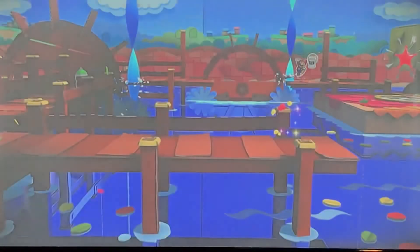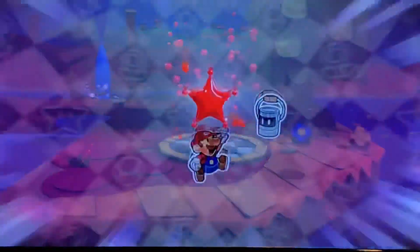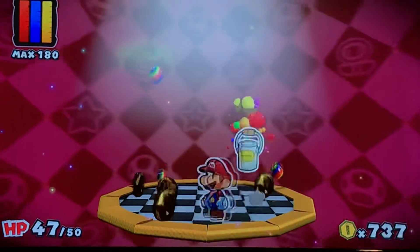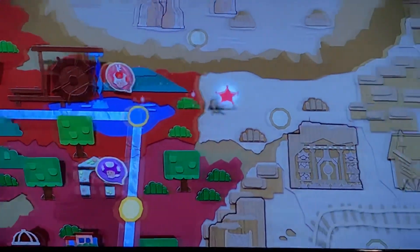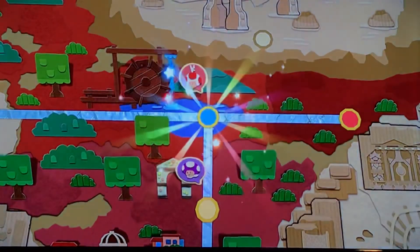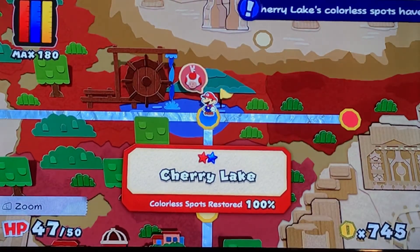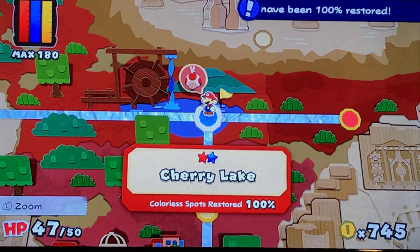Just walk over to Huey and you are good to go. That about does it for the Red Paint Star in Cherry Lake. That was a much shorter video than the last ones, but we basically already did everything for it, and now everything should be 100% painted. We unlocked a new level, but we're going to be getting back to that not in the next video, but in a future video. And there's our first golden flag, with everything painted — 100%. Hope you enjoyed this video. Thank you for watching. See you all in the next one.